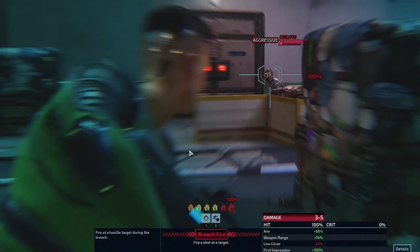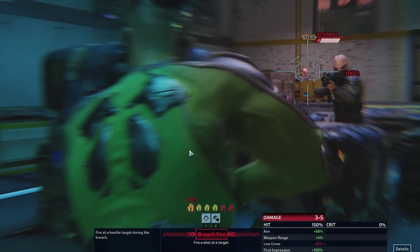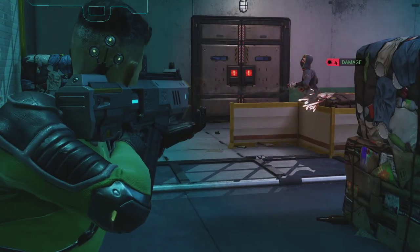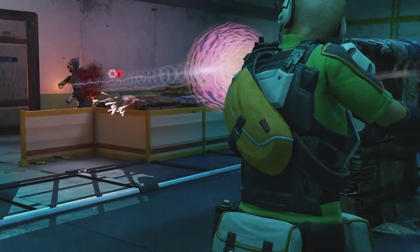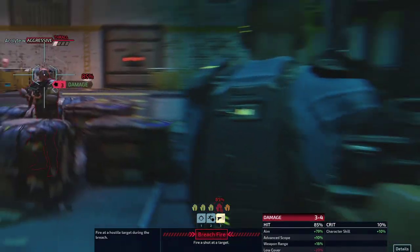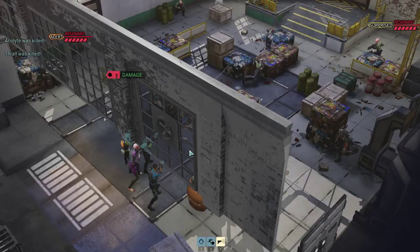A guaranteed hit — whom are we picking? Arcalyte there, resonant there, thrall there. We're starting with the arcalyte. Very nice — arcalyte down! Thrall next, and the thrall is down. Very good.